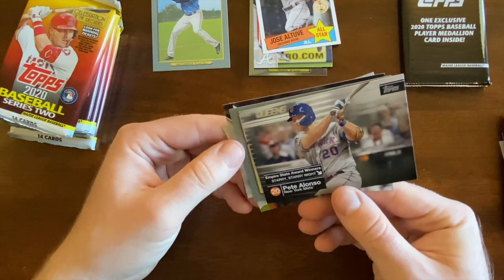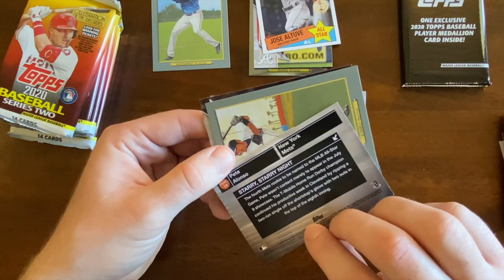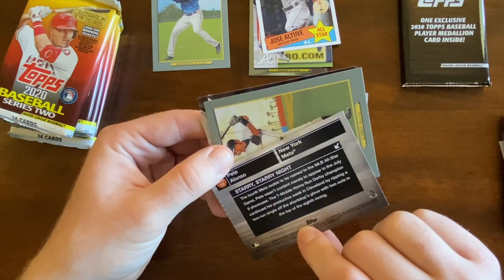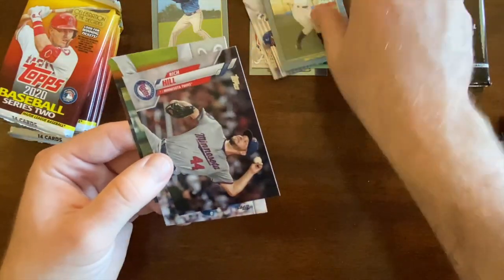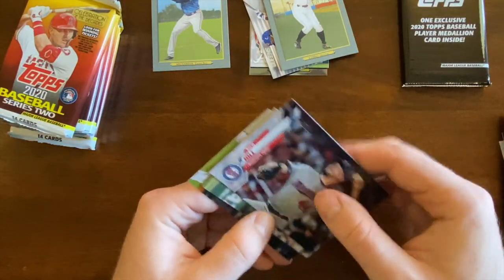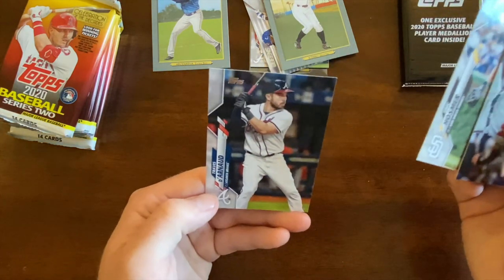Pete Alonzo, Empire State Award Winners — Starry Night. He broke Judge's record for rookie home runs. So there was Ichiro, Rich Hill, Hosmer, and Darnell.